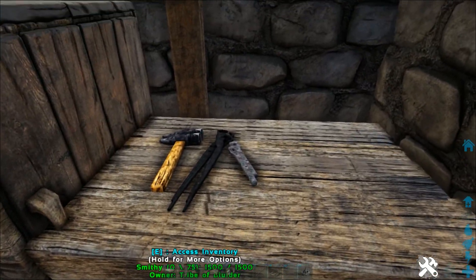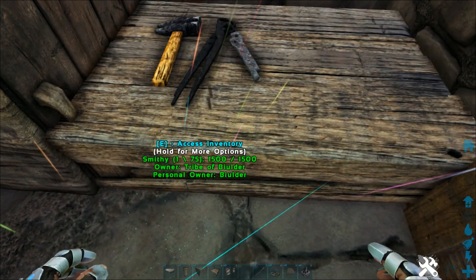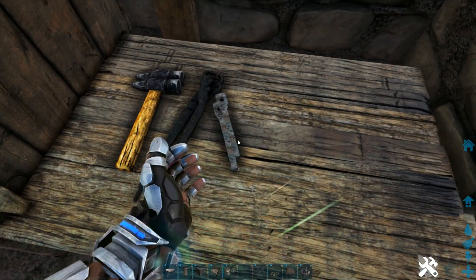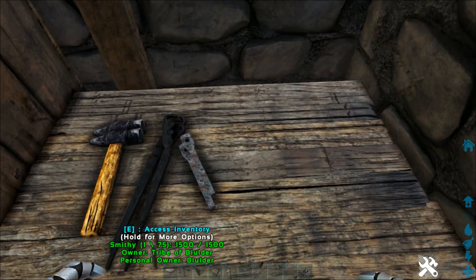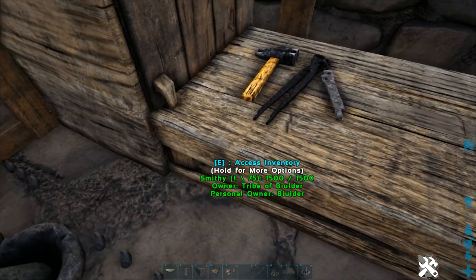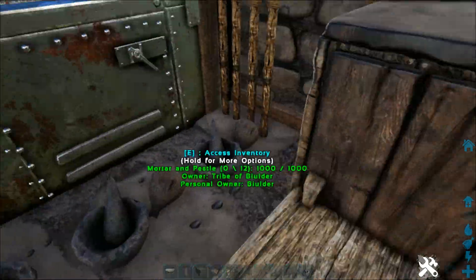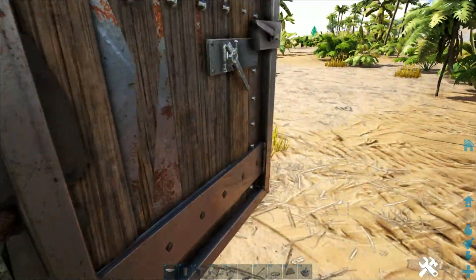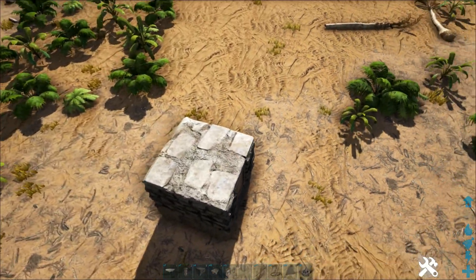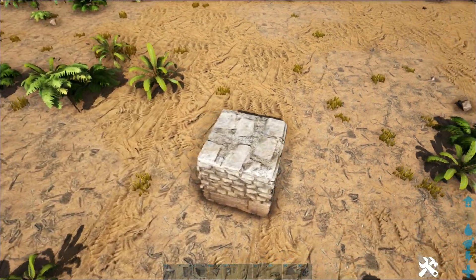Preserving bin, two smithies — kind of annoying to access the different ones, but there you go. You can place these farther apart than I did, just so you can get to them more easily. I'm actually thinking about sharing some more of my base designs, because I really enjoy making bases — I feel like I'm fairly good at them.